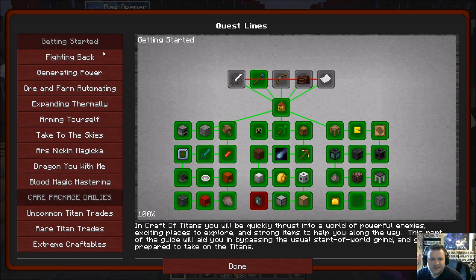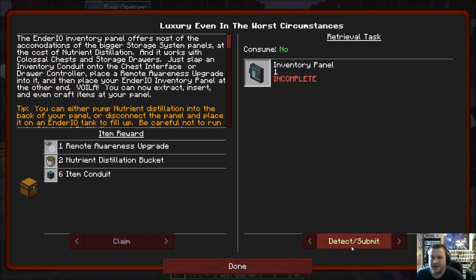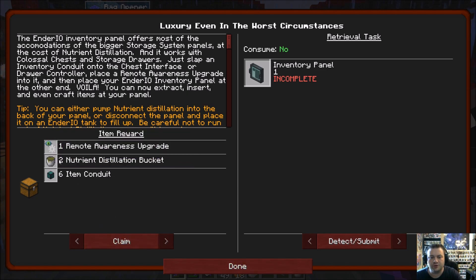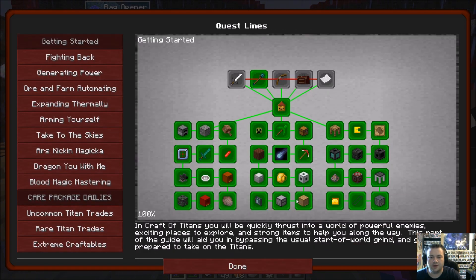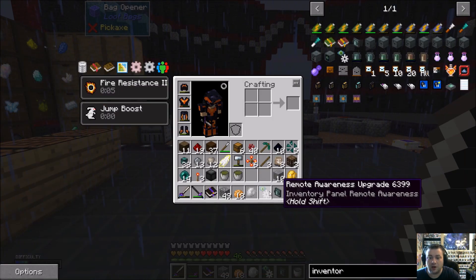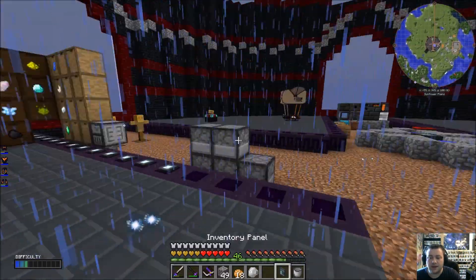So we get a remote awareness upgrade, two nutrient distillation, six item conduits — great. And this whole section is now done at long last! Let's go ahead — I'm going to plug this up. I'm going to put this here. We're going to put a remote awareness upgrade into this.